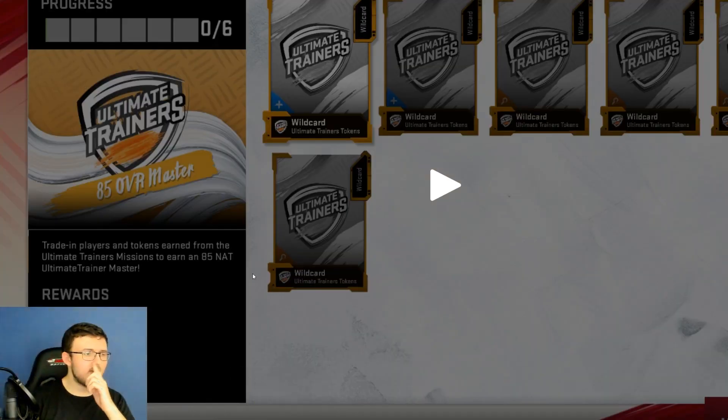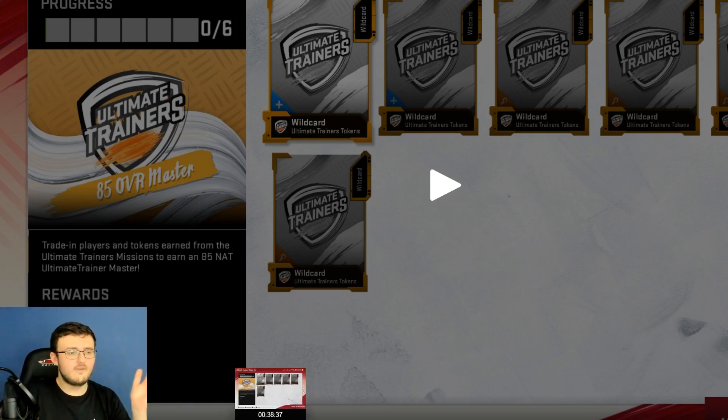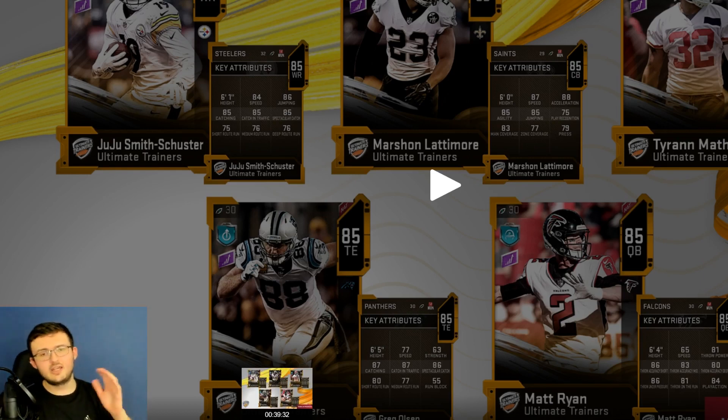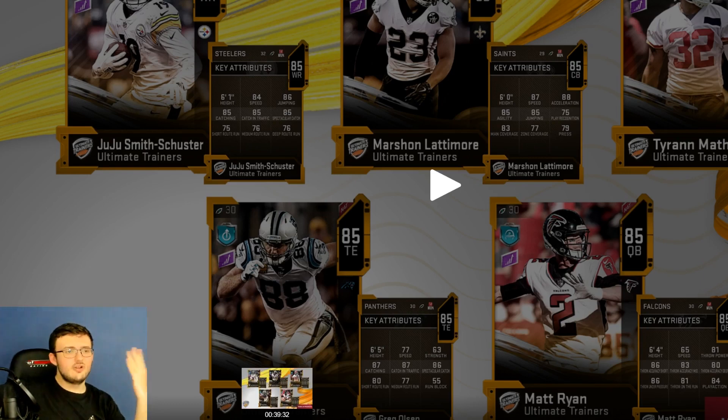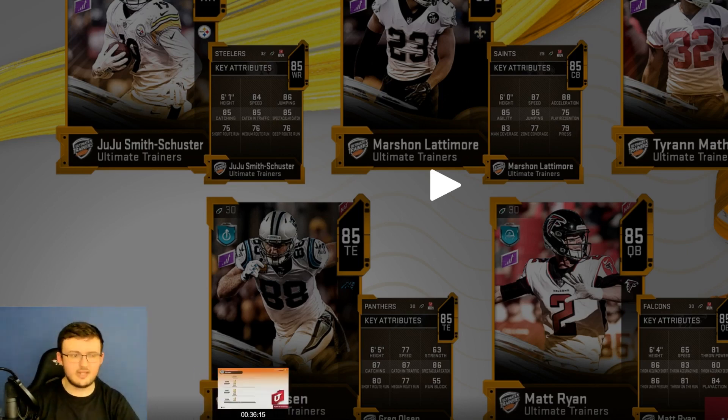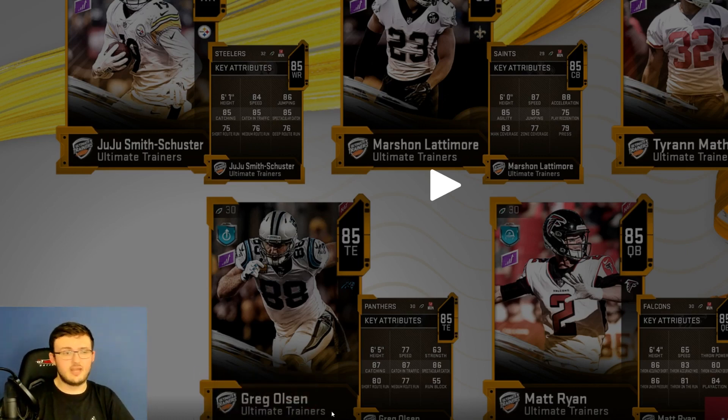Right here we have an 85 overall master - trade in players and tokens earned from the Ultimate Training Missions to earn an 85 overall training master. Early on - first month or two of the game - these 85s are going to be fantastic, they're going to help you create a great team. The Ultimate Trainer Players are Juju Smith-Schuster, Marshawn Lattimore, Tyron Matthew, Greg Olson, and Matt Ryan.